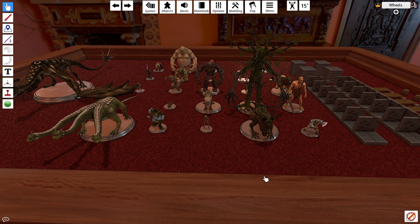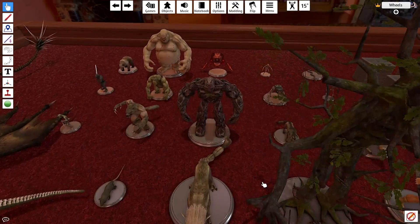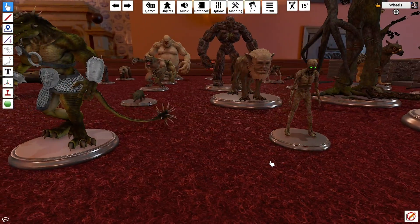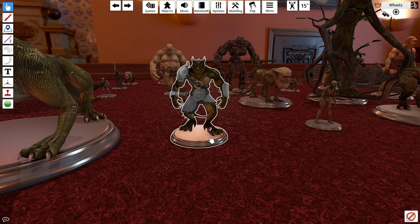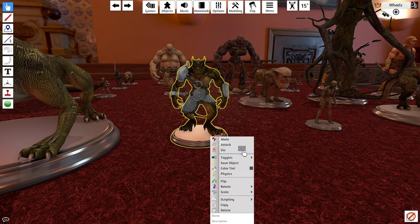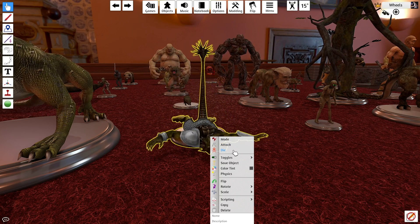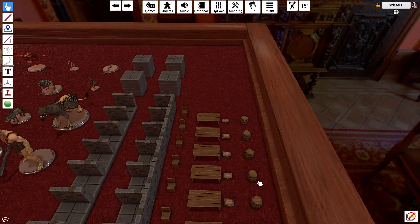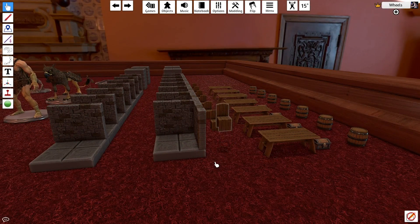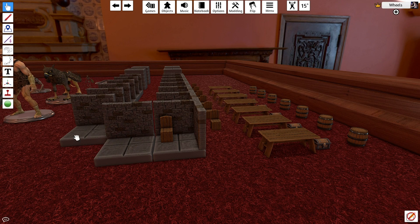Tabletop Sim also has a decent selection of generic fantasy monsters and terrain loaded up straight out of the box for you to use in RPG systems like Dungeons and Dragons. You can use custom image uploads to pull in your character sheets, and selecting multiple dice will show their combined totals. The monsters your party will face are all available in different states of animation for a little extra immersion, and you can download a whole host of add-ons. Not to mention that the terrain is all modular, meaning you'll be able to build your own custom maps as you please.